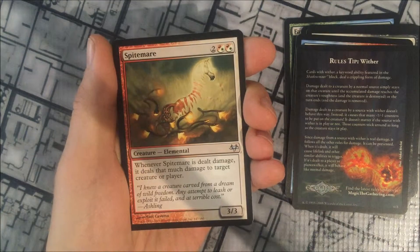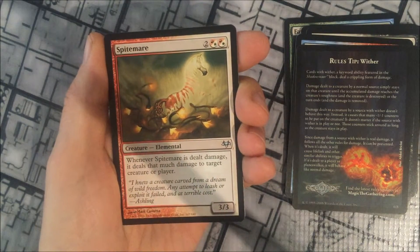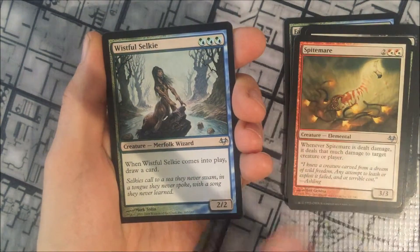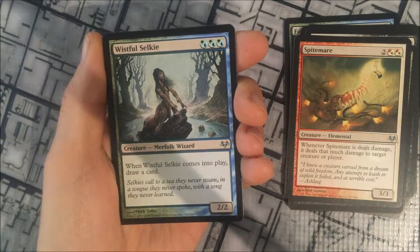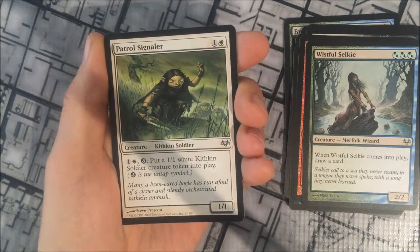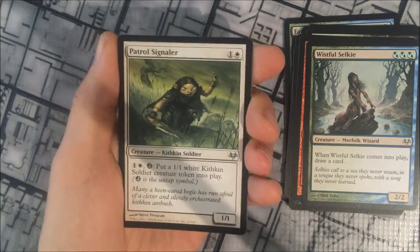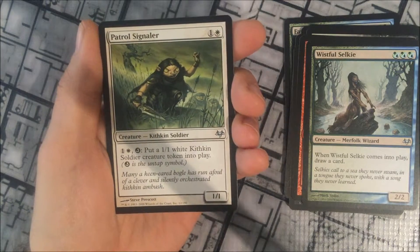Our first uncommon is Spite Mare, a two and red-white/red-white hybrid cost. Whenever Spite Mare is dealt damage, it deals that much damage to target creature or player. Wistful Selkie costs three with a hybrid blue-green cost, and draws a card when it comes into play. Patrol Signaler costs one and white, with a one and white untap activated ability — you put a 1/1 white Kithkin Soldier token into play, so you could attack with it and then untap it to create your token, or tap it with any other ability.